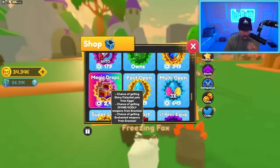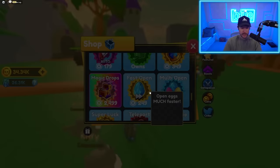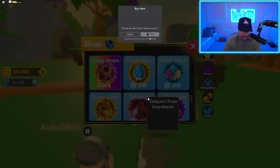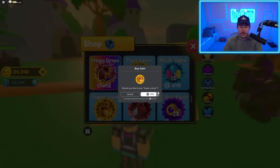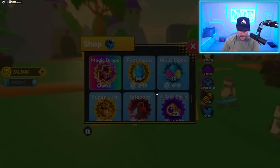Magic drops — I think we need that as well because there's apparently enchanting for weapons and stuff, and I need to get an enchanted weapon. And super luck. There's just too many good game passes in this game. Kids, don't spend Robux like me — I'm dumb, I just do it for content. Don't do it. That's my disclaimer.